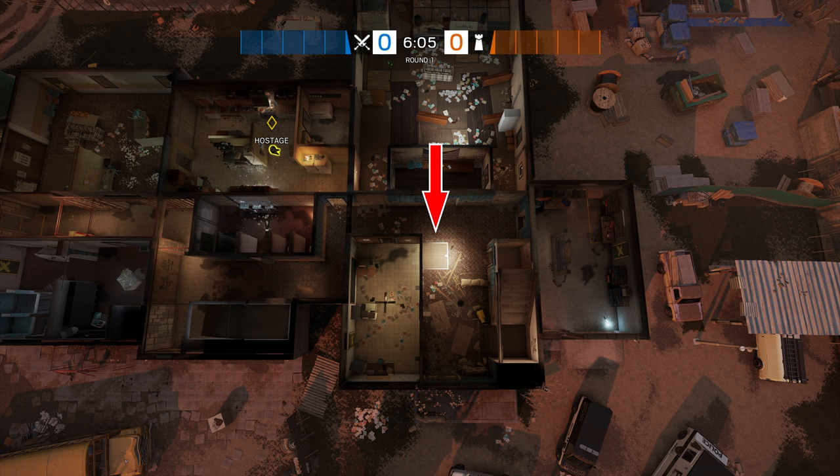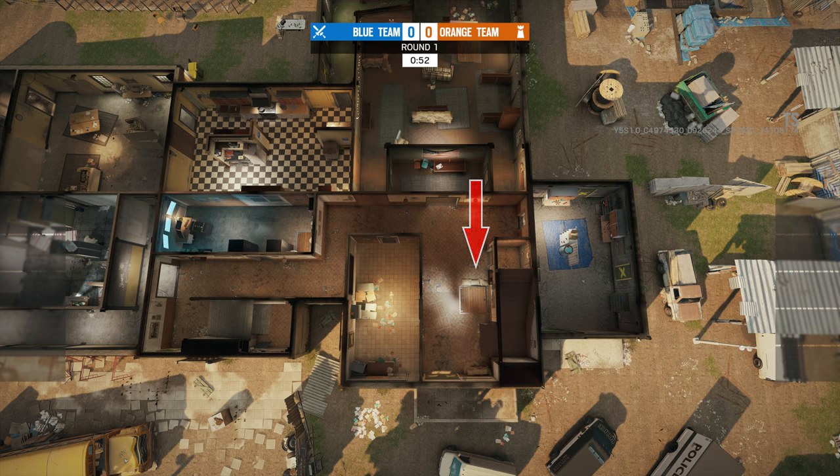The lobby hatch has moved, and there is also a brand new hatch in the security room, which used to be the toilets. This is the hatch that leads down into the new freezer section.